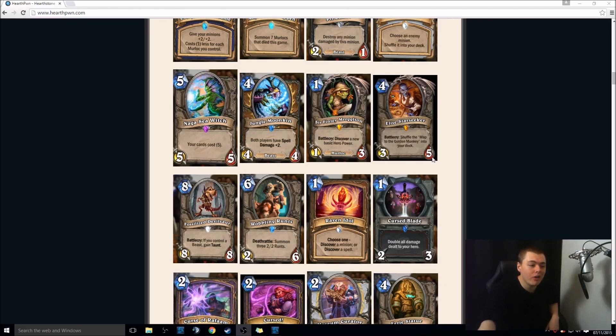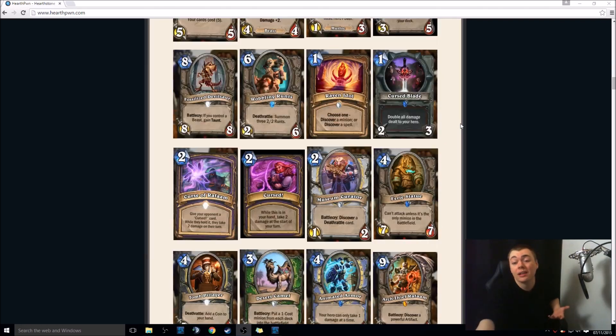Elise Starseeker — 4-mana 3-5. Battlecry: shuffle the Map to the Golden Monkey into your deck. The Map is a 2-mana spell — you play it, it puts the Golden Monkey into your deck and you draw a card. The Golden Monkey is a 4-mana 6-6 Taunt — when you play it, all of your cards in hand and deck turn into random legendaries, from any class. Pretty troll. Will be funny for some people. Very, very likely not to be a viable pick in ranked, but it's a fun card.